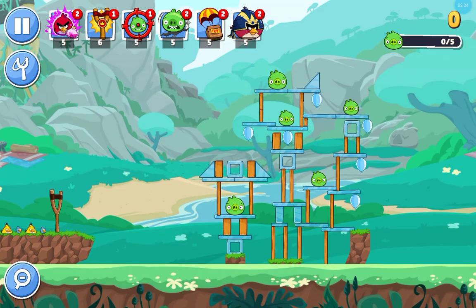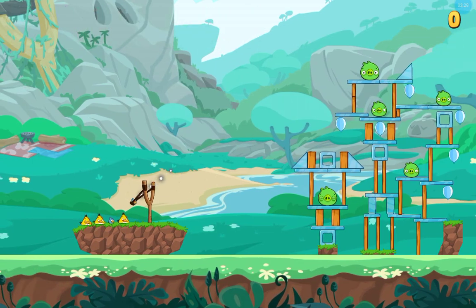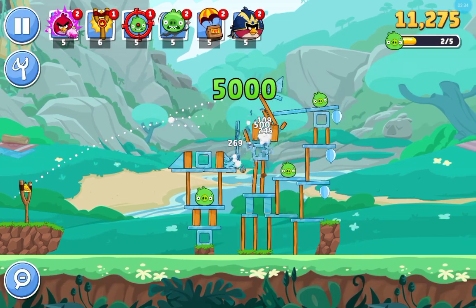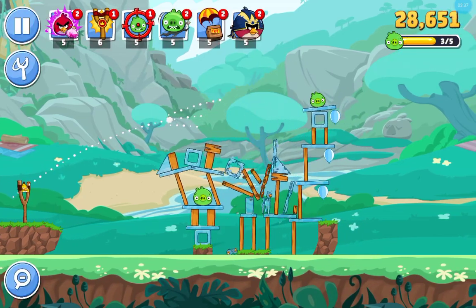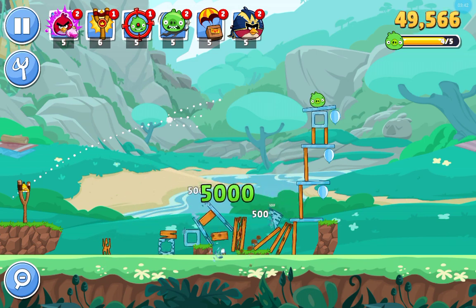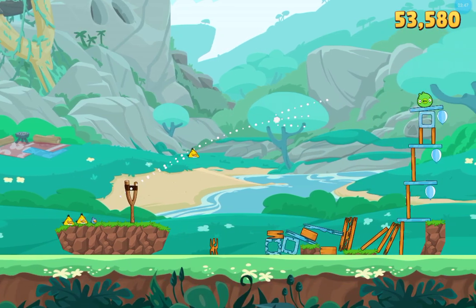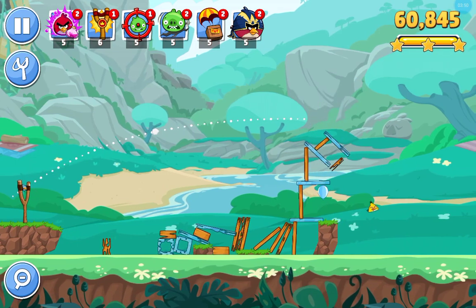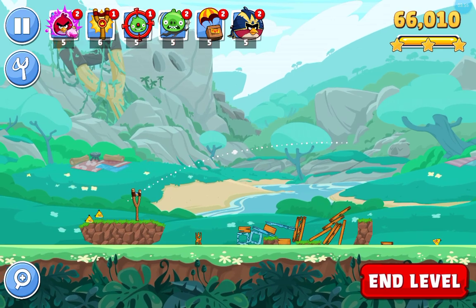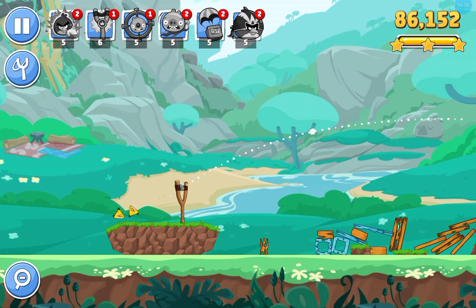This time we got balloons and a mixture of blue and yellow. So use the blue one first, multiply that by 3 to knock down some of the balloons. With balloons, all you got to do is sort of just pop it. 96,152 for that level.